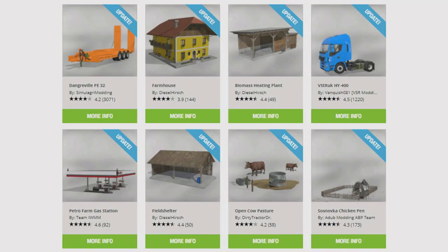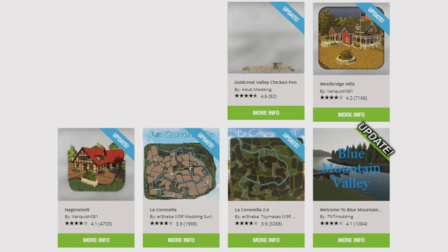The updates are as follows: the Dongerville PE32 by Simulagri Modding, the Farmhouse by Diesel Hirsch, the Biomass Heating Plant by Diesel Hirsch, the VSTR UK HY400 by Vanquish081 VSR Modding Sur, the Petro Farm Gas Station by Team IWMM, the Field Shelter by Diesel Hirsch, the Open Cow Pasture by Dirty Tractor Doctor, the Sosnovka Chicken Pen by Adub Modding ABP Team, the Goldcrest Valley Chicken Pen by Adub Modding, Westbridge Hills and Hagenstead by Vanquish081, La Coronea and La Coronea 2.0 by E.R. Shabba VSR Modding Sur, and Welcome to Blue Mountain by TNT Modding have all had updates today.